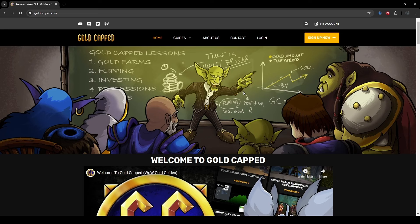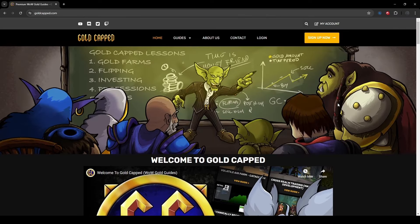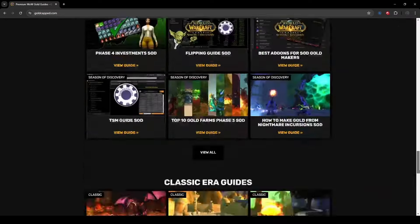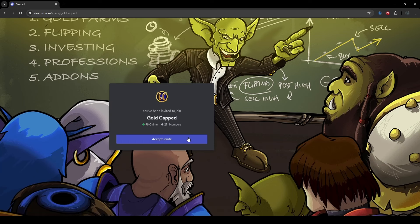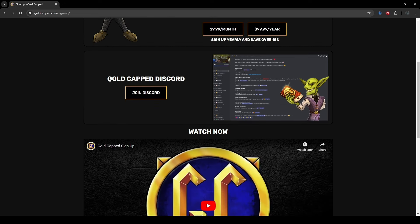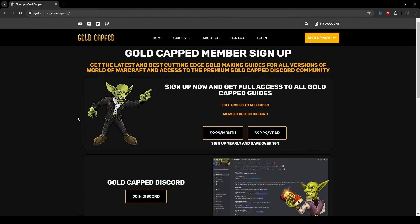Real quickly, I just want to talk about my new affiliate with goldcap.com. This is a community-driven website with a bunch of YouTube content creators that came together to make this awesome site that has basically a plethora of gold guides. There are an absolute ton of these. You can also join the discord community. Clicking sign up now will give you full access to the entire website — it's only $9.99 a month or $99.99 a year. I can promise you guys will not regret this absolutely amazing website for all things gold making.